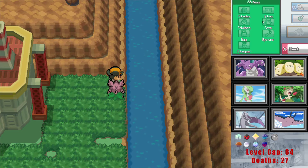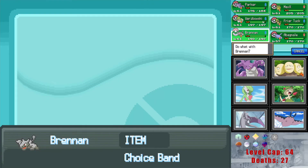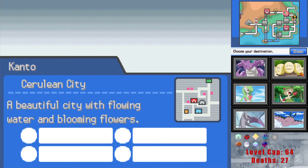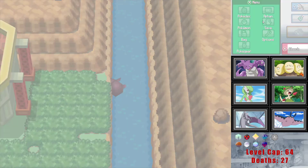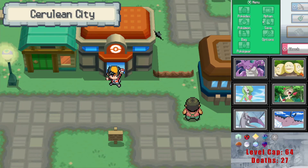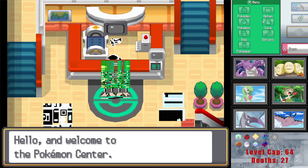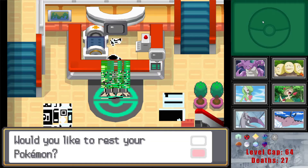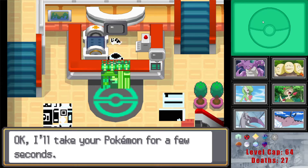Wait, why am I flying to Cerulean? That doesn't make any sense. Not very bright of me. I guess we're just about ready for Misty then. I'll actually be doing that today — I was still thinking of the Gen 1/Gen 3 power plant and not the Gen 2/Gen 4 power plant.